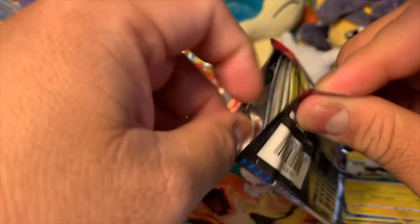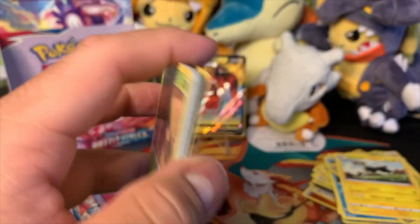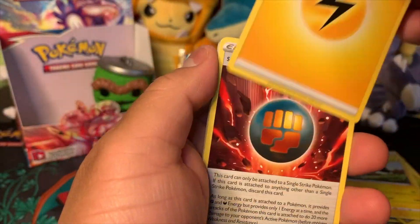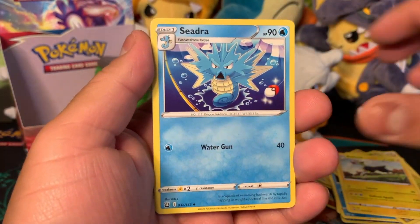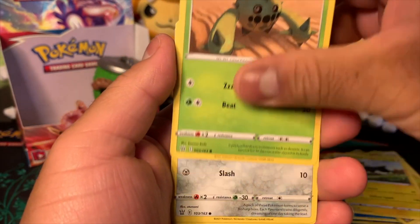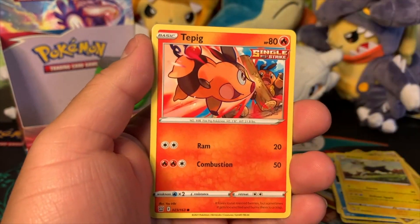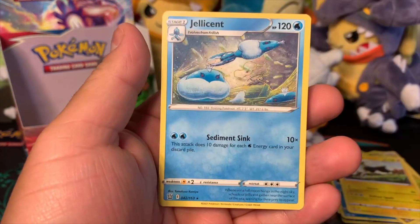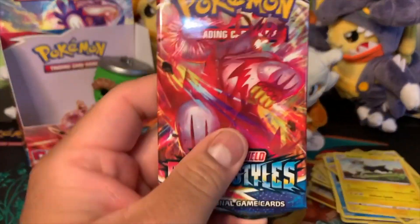We got Lightning Energy, Single Strike Energy, Camping Gear, Cedranne, Cacnea, Pawniard, Timber, Tepig, Glameow reverse hollow, Haunter, and Jellicent regular rare. This last pack — there's got to be something in here. It's the very last pack, give it a little fist bump for good luck!